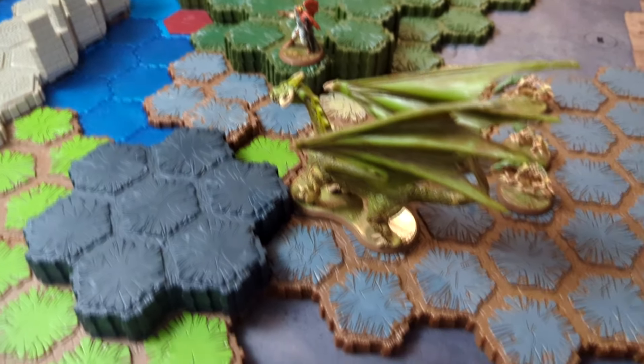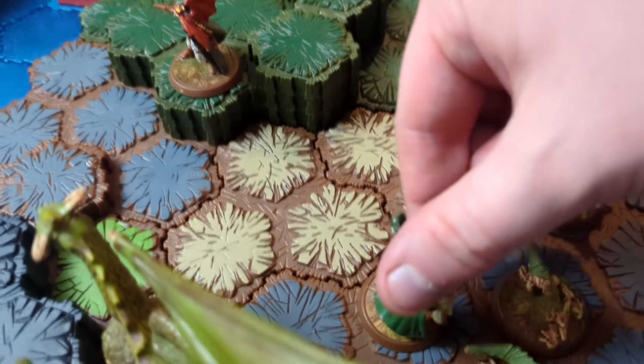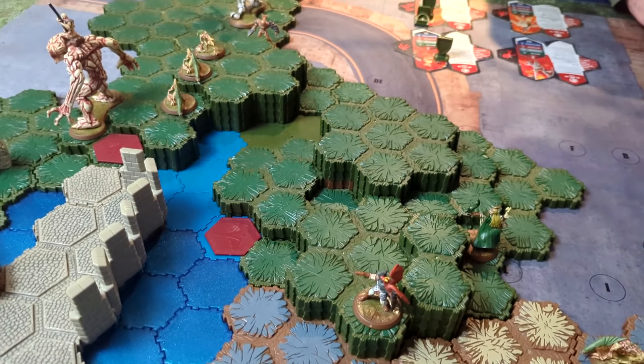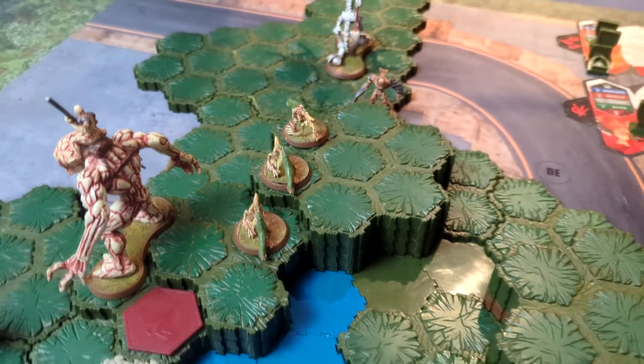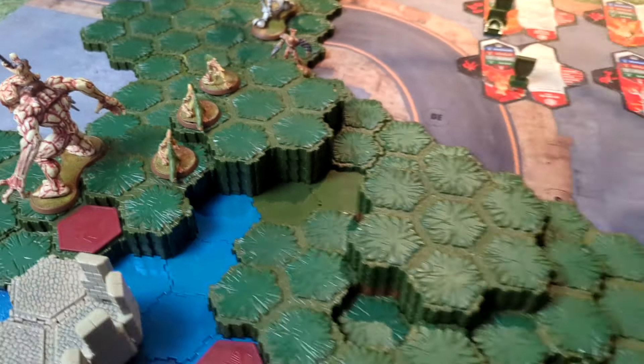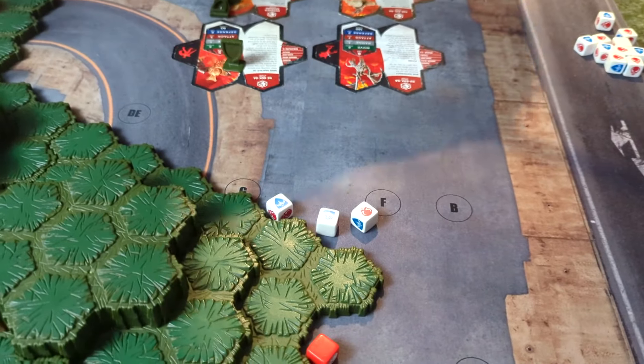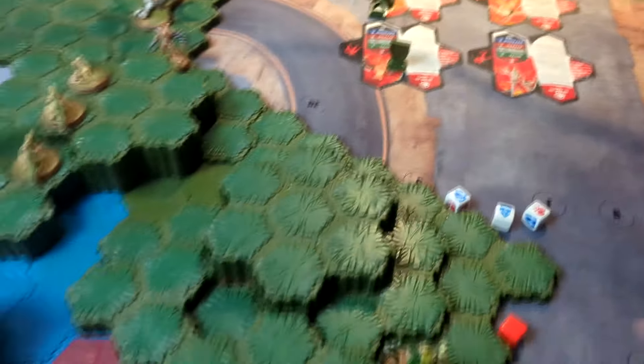Savaris actually has range on the dogs, so we're going to shoot one. Savaris has three attack and gets to shoot twice. The first shot gives me one hit against two blocks - no damage. We try again: two versus two, still no damage. But Savaris has taken the first shot - how will the dogs respond?